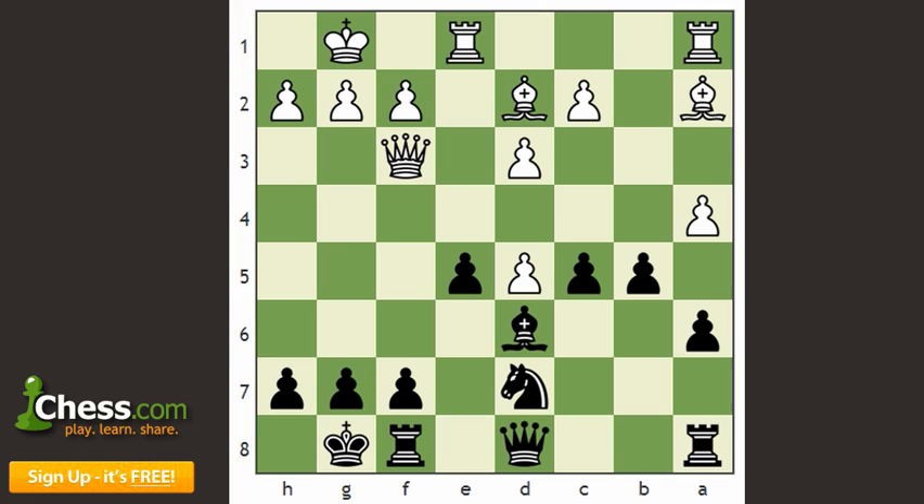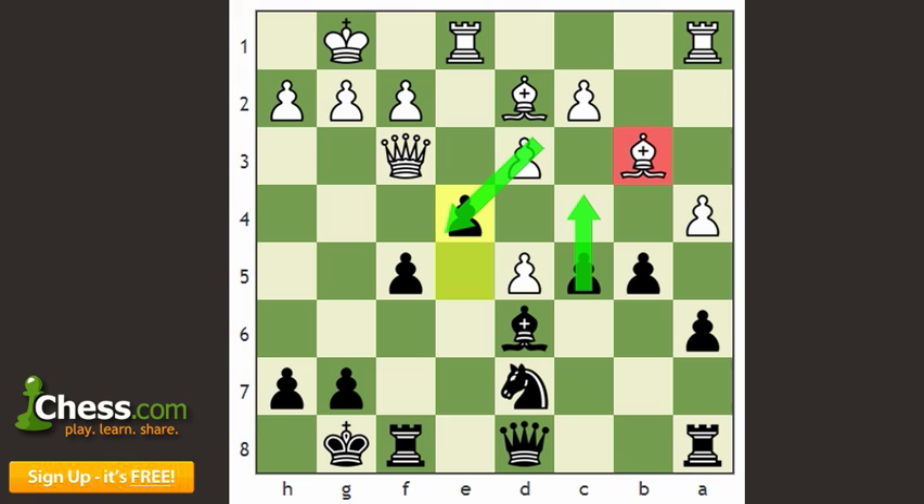Aronian played the move f5, and his idea, which we'll soon see, is to expand in the center and activate all of his pieces very quickly. Leinier played Be3, improving his bishop and opening up his rook along the a-file. But this actually turns out to be a slight mistake, and he probably missed Levon's next move, which was e4. This is a very strong idea — basically a positional pawn sacrifice — with the point that after dxe4, Black will play c4, blocking out White's bishop for good.